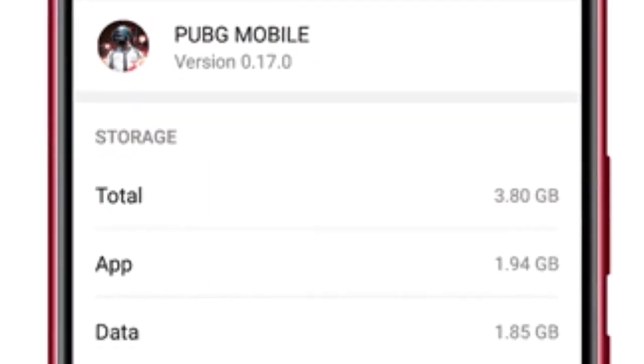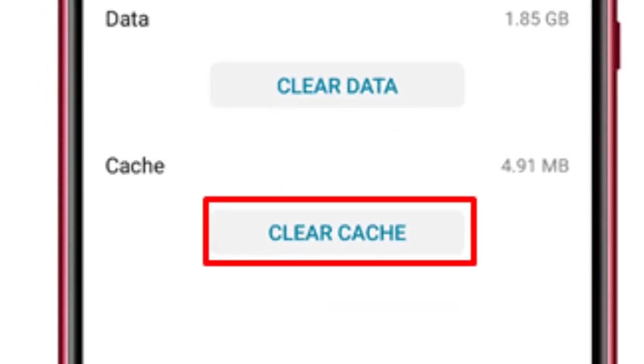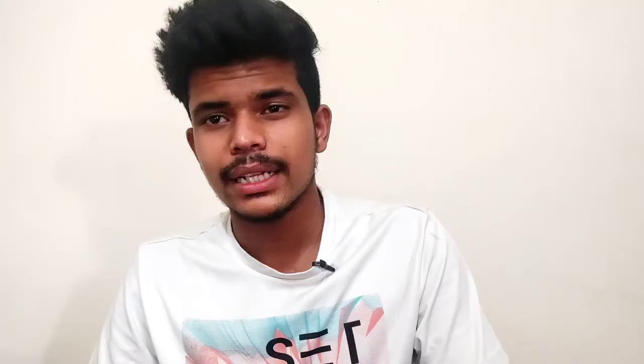Let's talk about the first method. You have to select your PUBG or go to the application manager and open PUBG. If you scroll down a little, you will get a clear cache option. You will get a simple option to clear it. This is the first method.